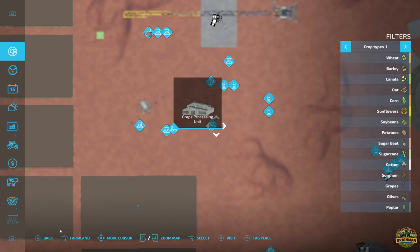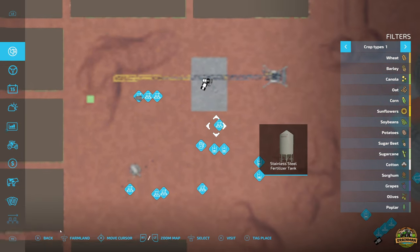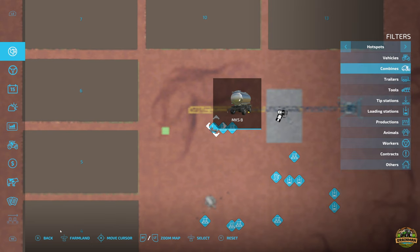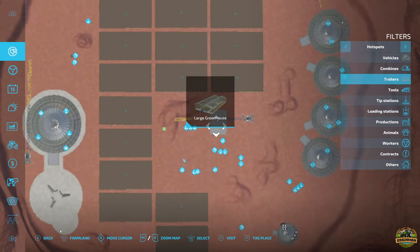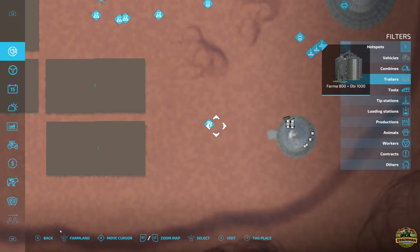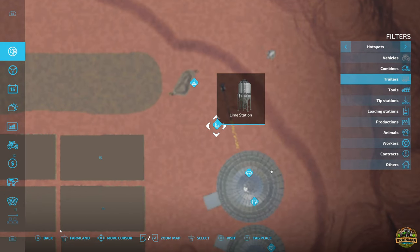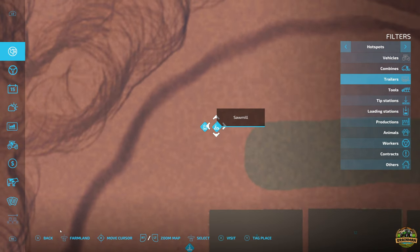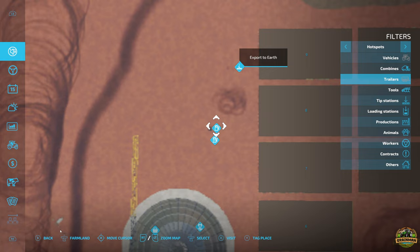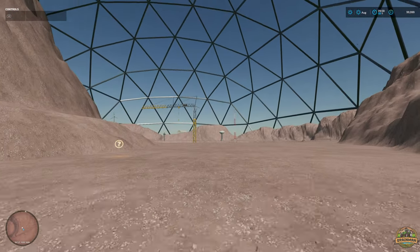Over here we have a bakery, spinnery, grain processing unit, oil mill, electric charging station, Karma 16 silo, liquid fertilizer tank, solid fertilizer tank, large greenhouses, MKS, and three large greenhouses in total. We've also got water tanks, farmer silos, an equipment dome, animals, a lime station, debris crusher, sawmill, and a forestry plot.